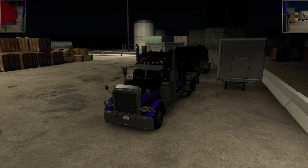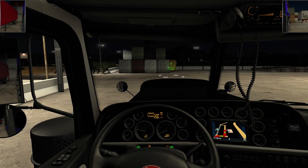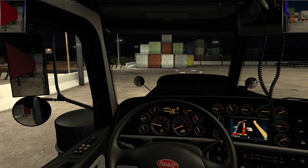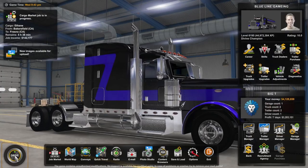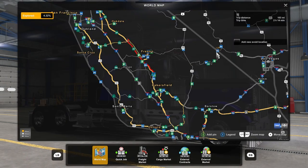Hello guys, welcome back to American Truck Simulator. Today we are doing an SCS run using the Peterbilt 389. Let's go, time to get the job done. We got 103 miles going to Fresno from Bakersfield.